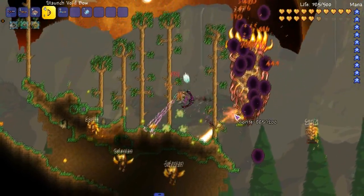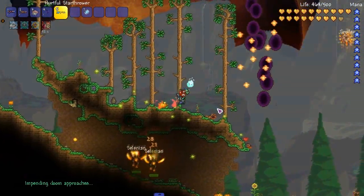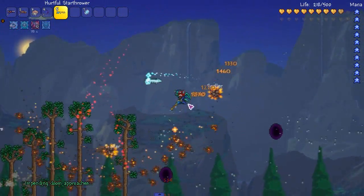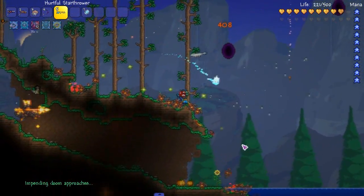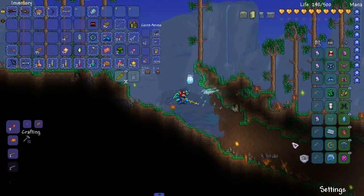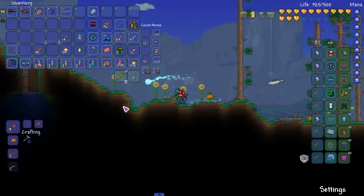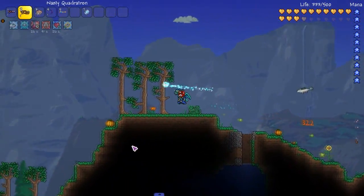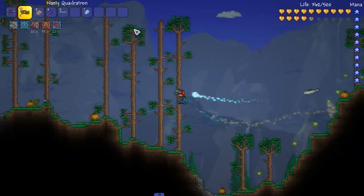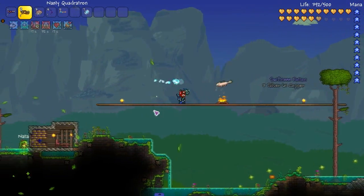We're going to use this shit on it because it has the little DOT stuff. Let's see how well this works out — look at that. DOTs for days! Impending doom approaches — I'm so fucking scared. It's like watch out, here comes impending doom. Let me just eat a pie then. I probably could beat the Moon Lord to be honest. With the abilities I have, I can probably beat the Moon Lord no problem.